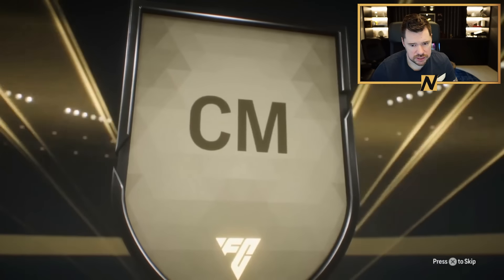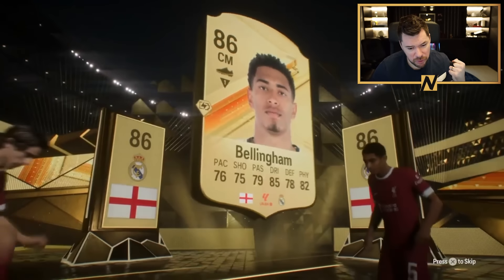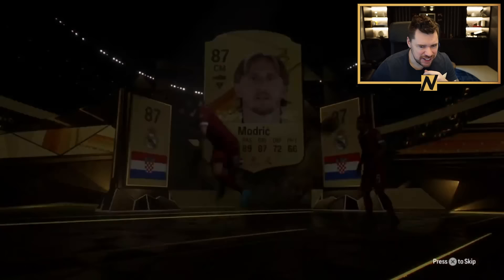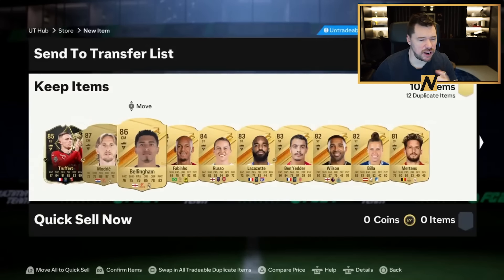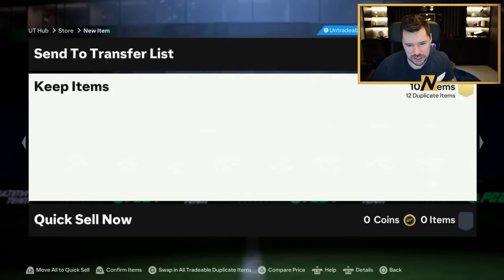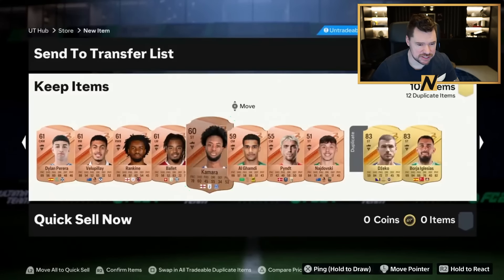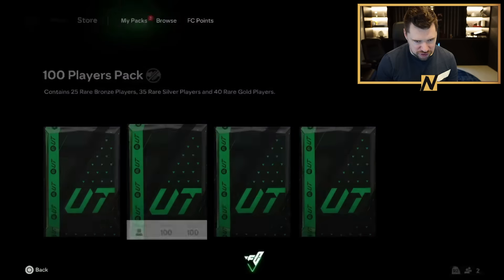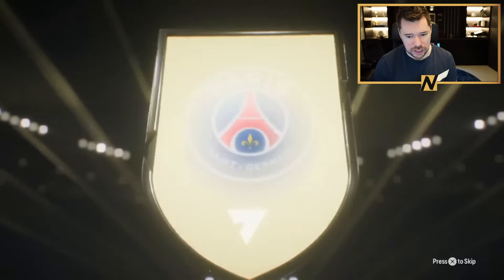100 player pack, here we go. First special card inbound - I can feel it in my fingers. Oh, it's some dupes. Never mind. Jude Bellingham - double walkout! Come on, that's more like it. An 86 and an 87 and an inform. Now we're cooking. That is spectacular - honestly, that's better than all of the other packs combined.